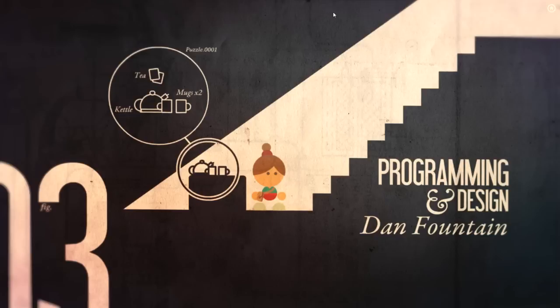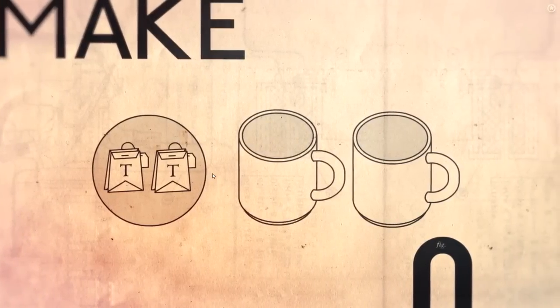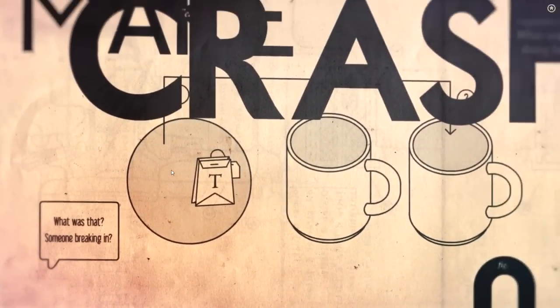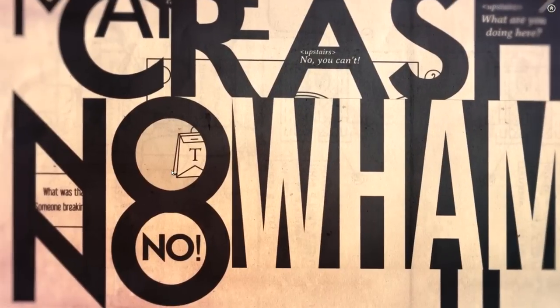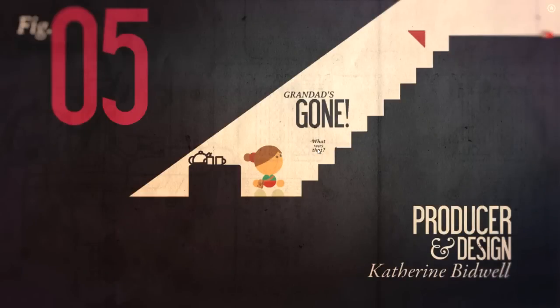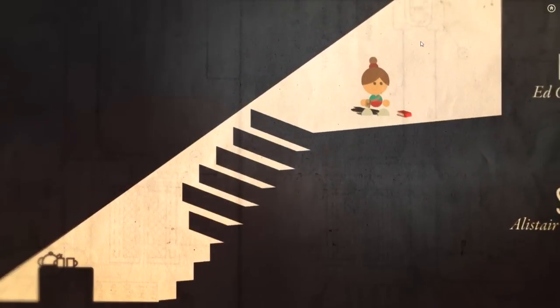Alright, puzzle 1 - tea, kettle, two mugs. We have to drag the tea bag in - plop - and then there's a crash. Someone's breaking in upstairs! There's a confrontation - 'get your hands off me!' - and Grandad's been taken. Grandad's gone. Let's go back upstairs, forget the tea. Oh, there's a book on the floor - what's this?